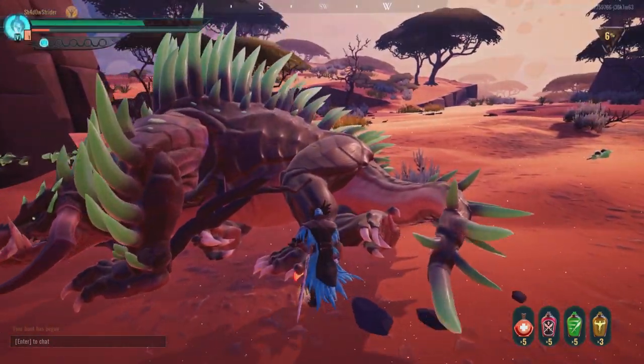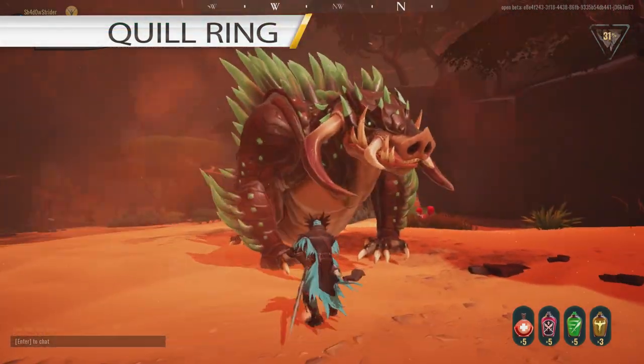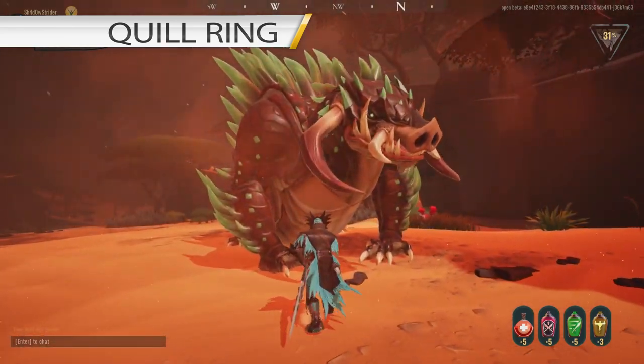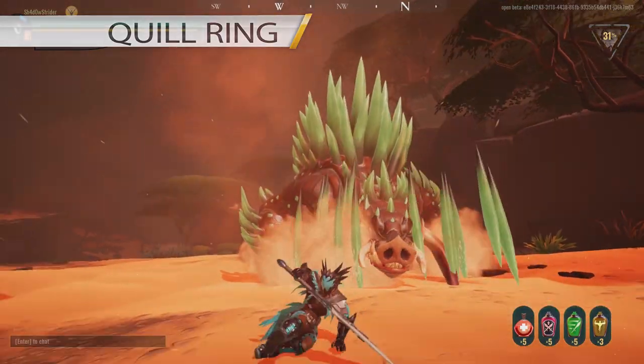His ninth ability is Quill Ring. This is the easiest ability to deal with since it takes a while for him to do it. You need to roll away or time your roll so that the quills miss you when they land.